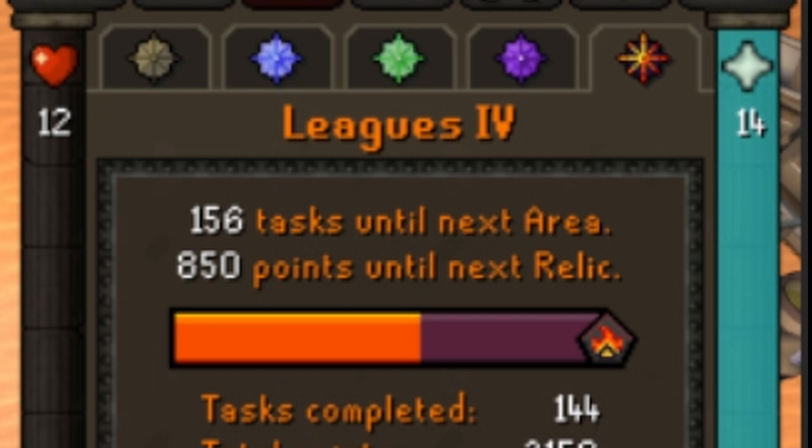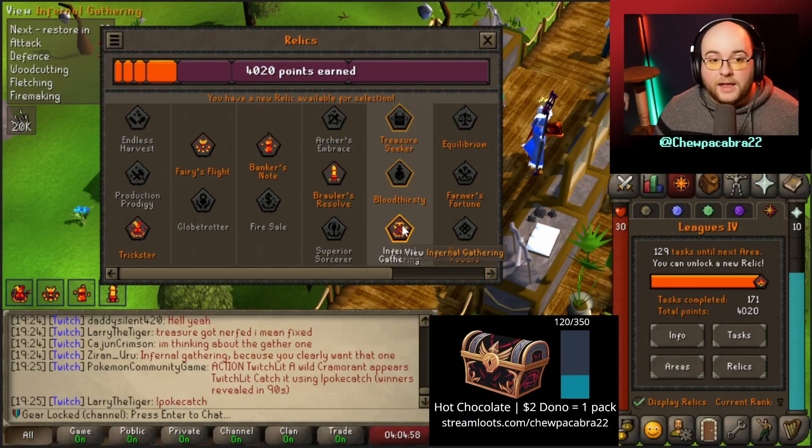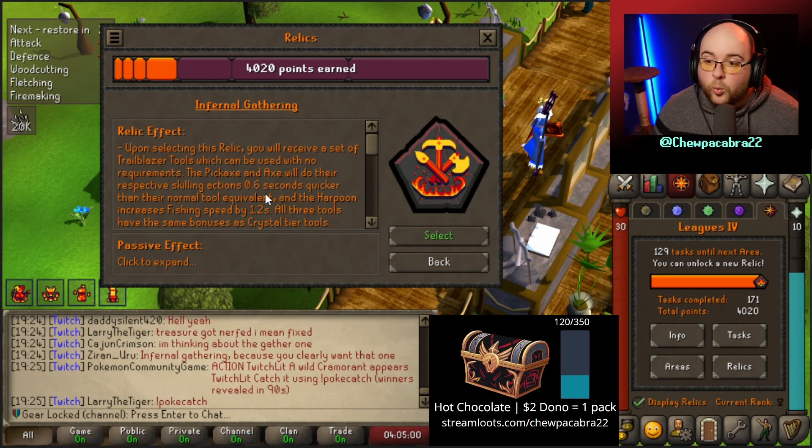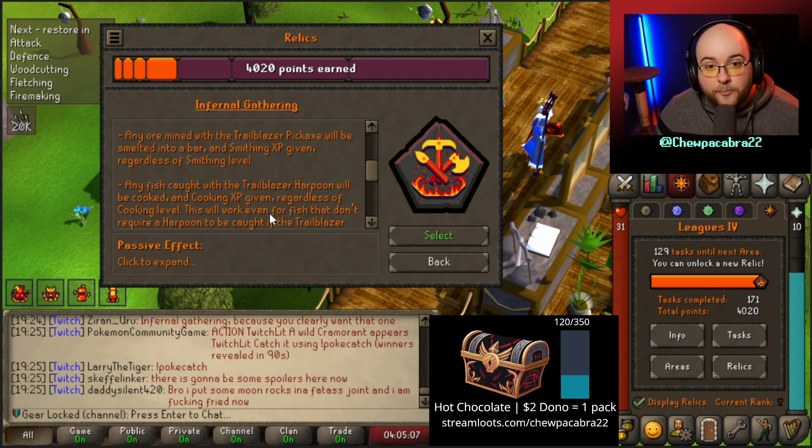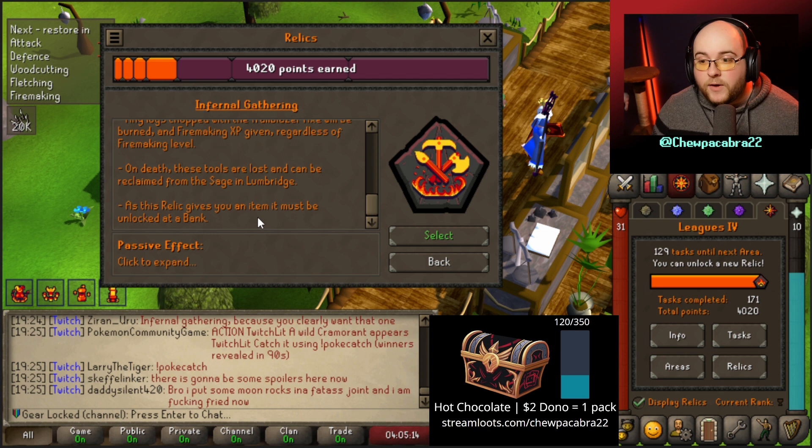850 relic points later, we are officially at a bank and I want Infernal Gathering. One tick quicker on the pickaxe and axe, two ticks quicker on harpoon fishing, automatic smelting of bars, automatic fish being cooked regardless of whether it uses the harpoon or not. Fantastic.